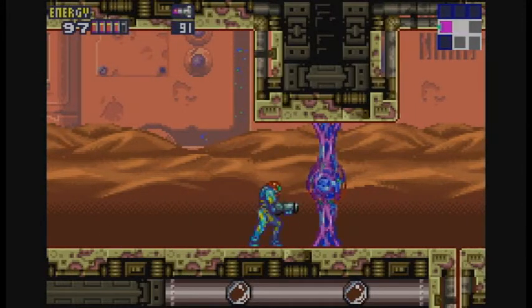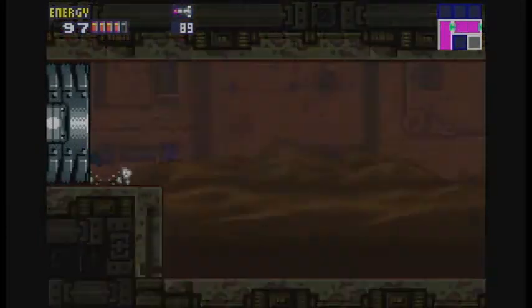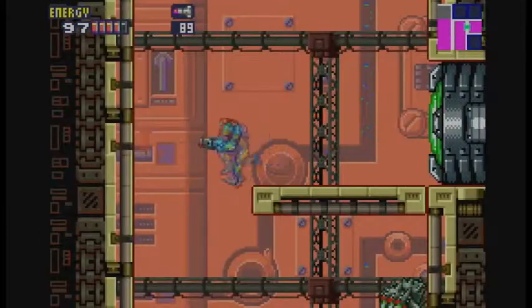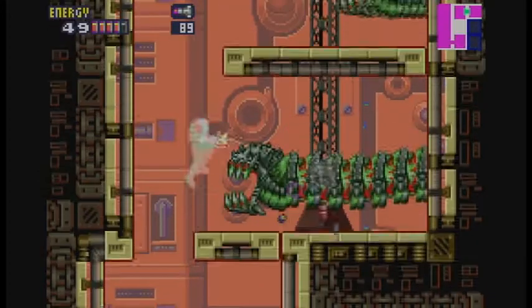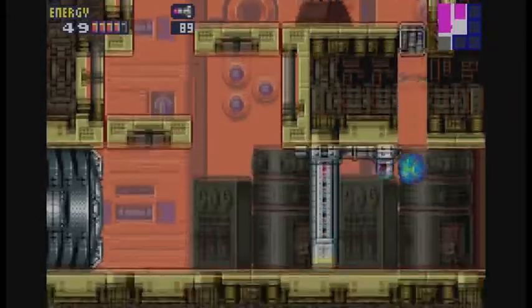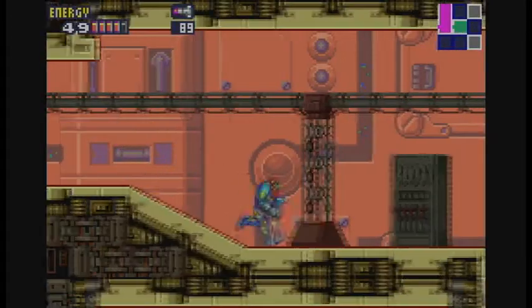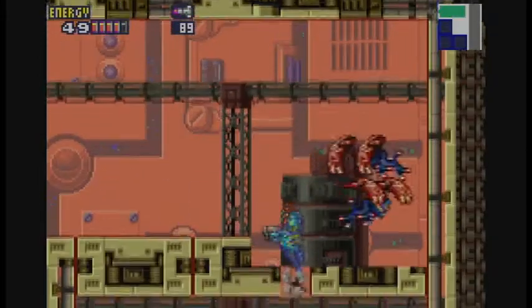We got another one of these blocking the way, and we can't get past it because it is resistant to missiles. These purple barriers are only affected by super missiles, so we're kind of screwed on that front. Luckily, we found that other passage we can use. If you're careful, you can just use your morph ball and run right through it. What you need to do is get a good running start and break the floor down here.